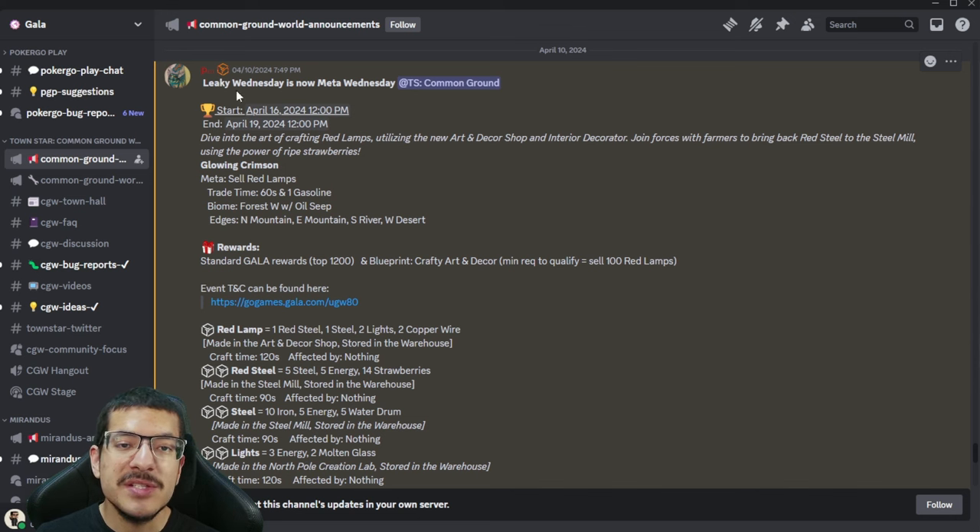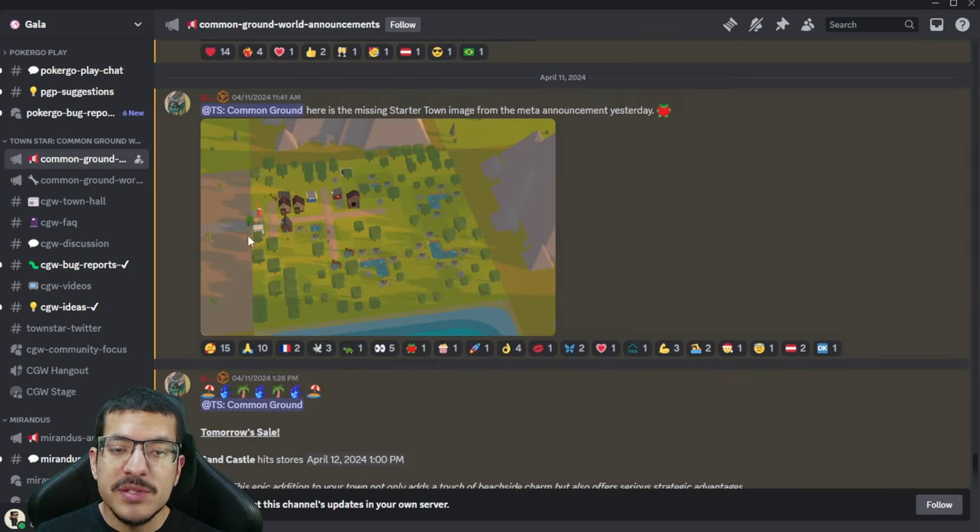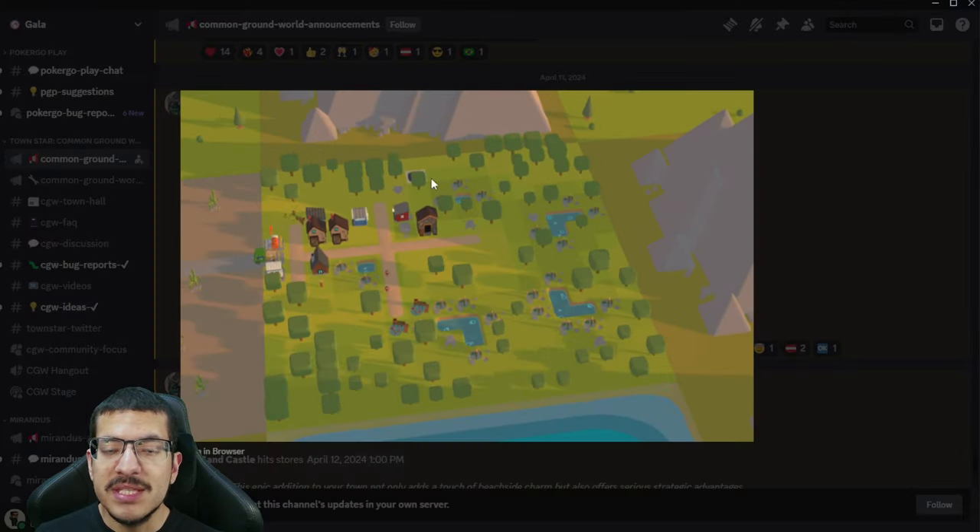The competition begins on April 16, 2024 and ends three days later. The meta is to sell red lamps, trade time is 60 seconds, and one gasoline per trade. The biome includes an oil seep, with a mountain on the north and east side, a river on the south side, and a desert on the west side.